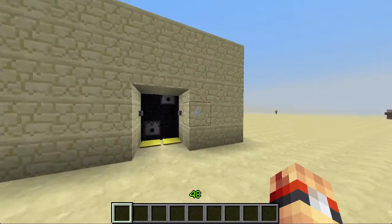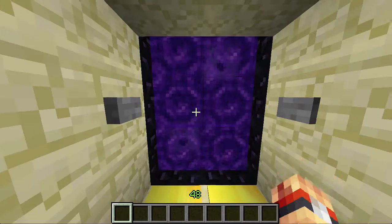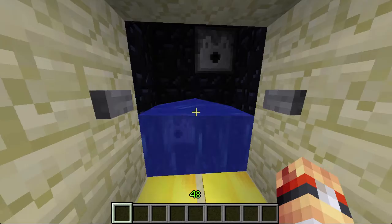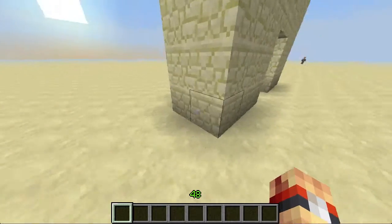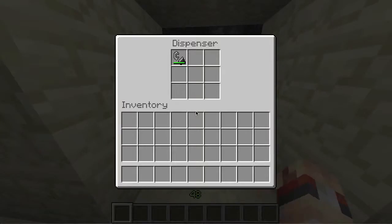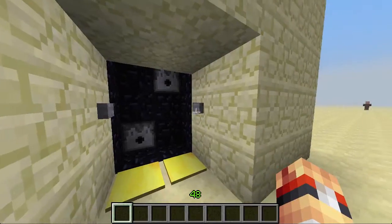But this is my finished product. You press this button to turn it on and this button to turn it off. So it does everything for you. It uses dispensers with a flint and steel and a dispenser with a water bucket.